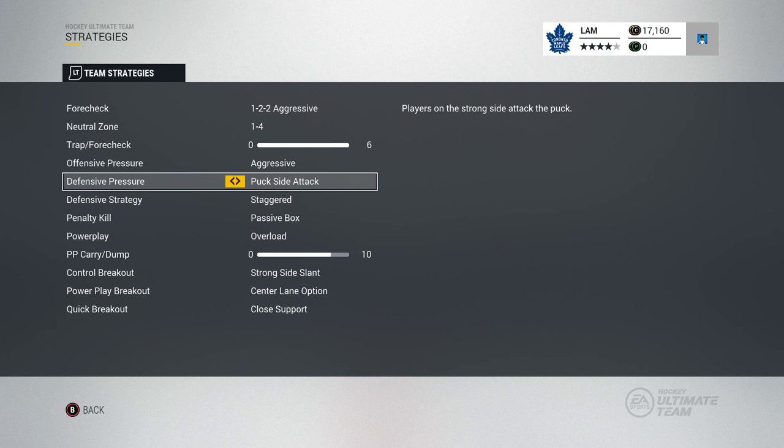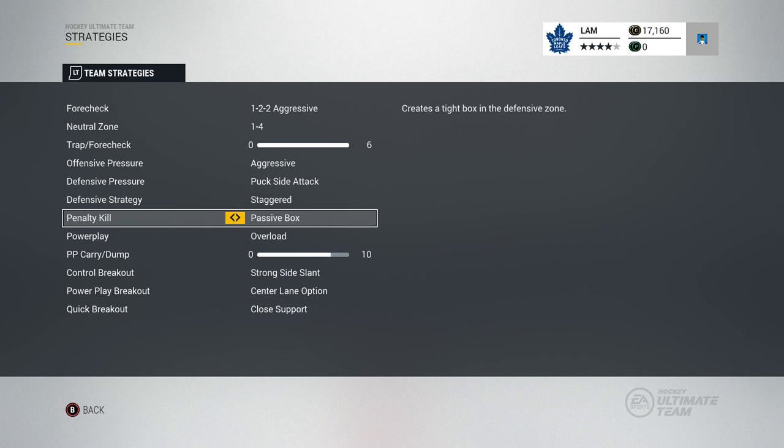For defensive strategy I use staggered. I know some people like tight point, but staggered is the way to go in my opinion — it's a nice even balance in your whole defensive zone and it goes hand-in-hand with puck side attack. It's not too aggressive on the point and not too defensive either. For penalty kill, passive box — just try to block shots, play conservative, dump the puck in when you have the opportunity, and create a tight box in the defensive zone.